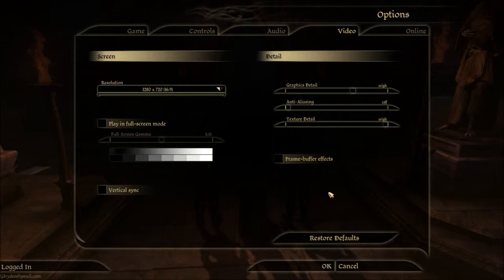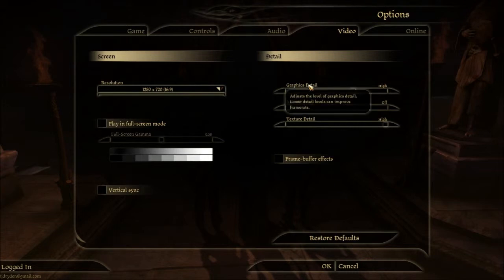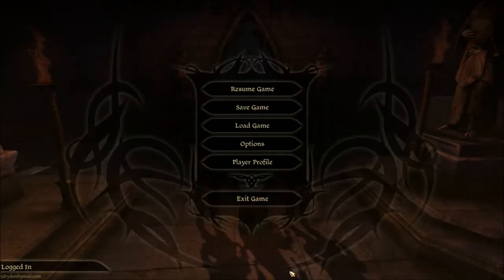I was hoping there would be something like particle effects, because I don't want to turn the graphics down and make it look ugly, but I might have to. Lower texture detail can improve frame rate. Lower graphics detail can improve frame rate. I don't want to do that. Whatever, screw it. I don't care. I'll figure it out later.